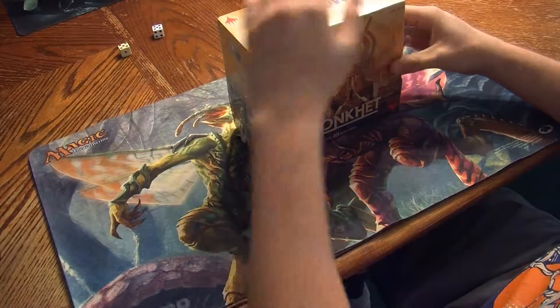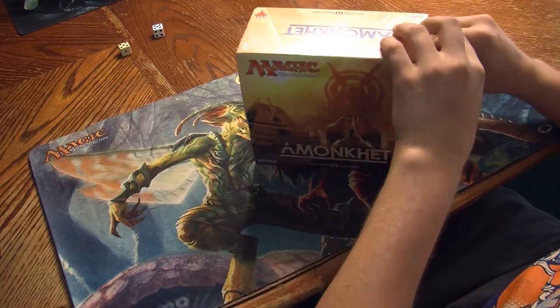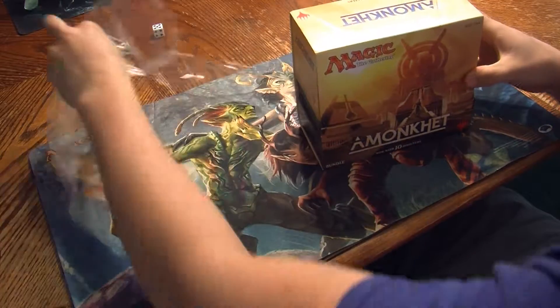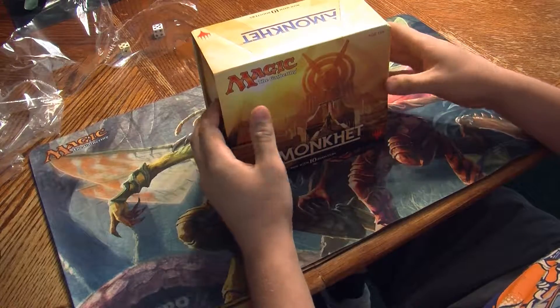All right, here we go. So I got this brand new box, and I first got introduced to Magic. My nickname is White Chocolate, by the way. I'm Riveter's youngest son. And anyways, I started getting into Magic, and so I went ahead and bought me one of these booster boxes.